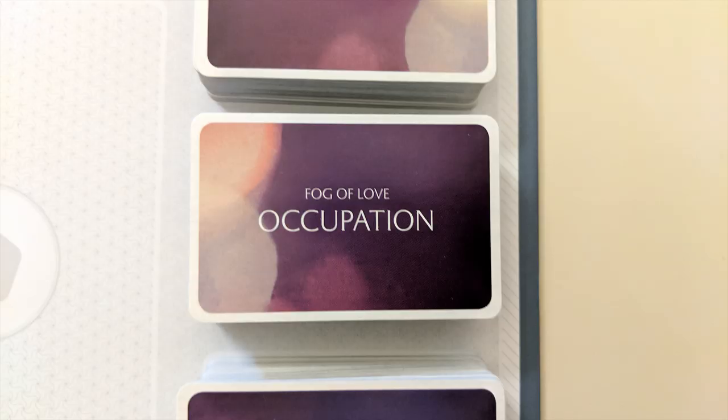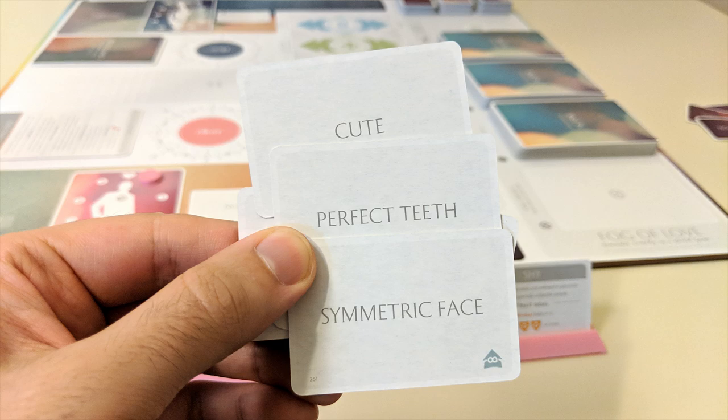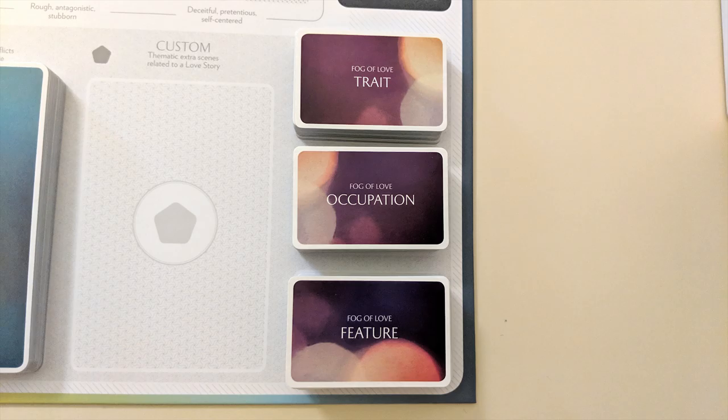Next, each player gets three occupation cards and chooses one to keep, both revealing their choices simultaneously. This is your character's job. Now each player draws five feature cards. This time you'll be choosing features for your partner, not yourself. Take turns assigning one of your feature cards to your partner until each of you have three. These represent aspects of your partner's appearance or personality that you first noticed about them. Any cards that were not chosen are placed face down at the bottom of their respective decks.